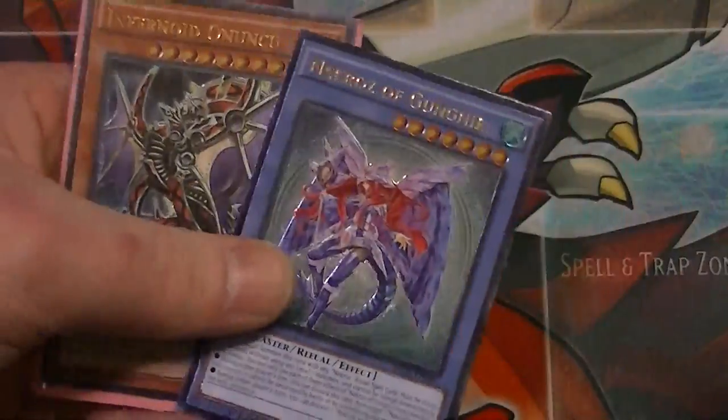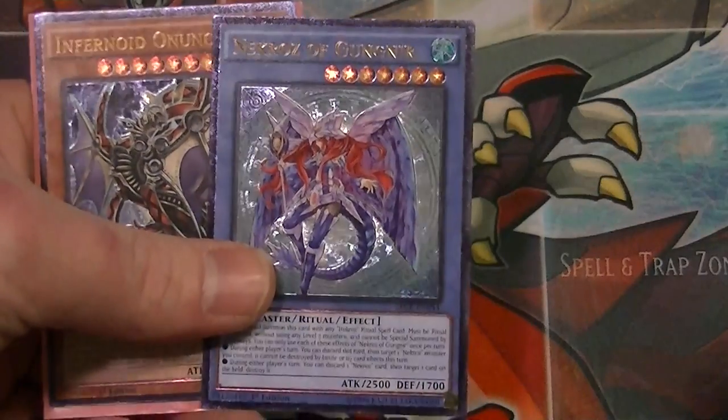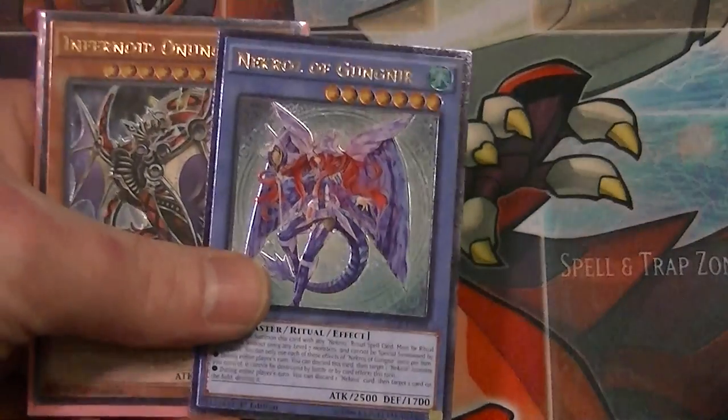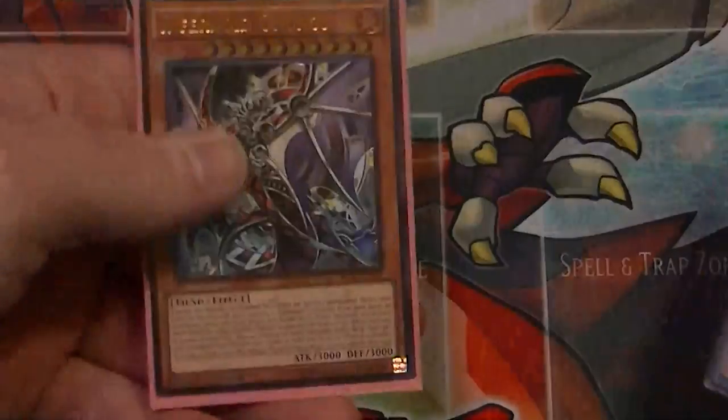And of course from the new set, Secrets of Eternity, managed to pull Necroz of Gungnir and the Infernoid Dude.